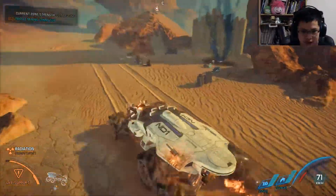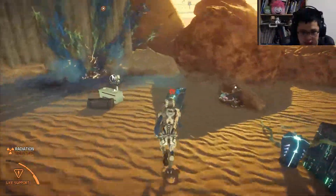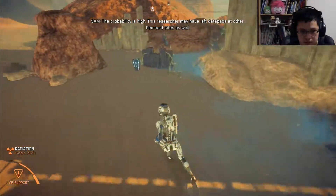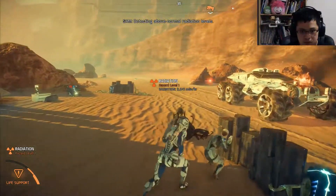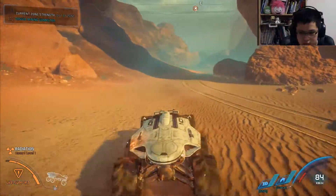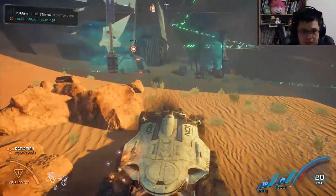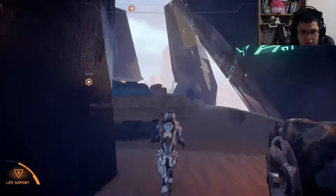I don't think the engineers wanted this to be how it worked. She was part of the first wave of colonists, wasn't she? The probability is high. This researcher may have left data pads at other Remnant sites as well. Detecting above normal radiation levels. Looks like we have arrived. She's driving inside too. Radiation levels within acceptable limits.